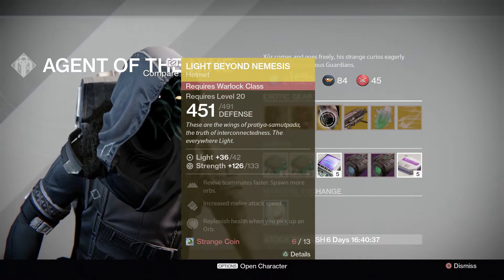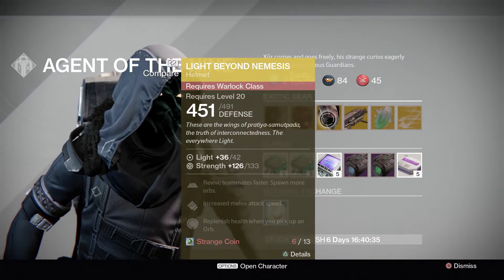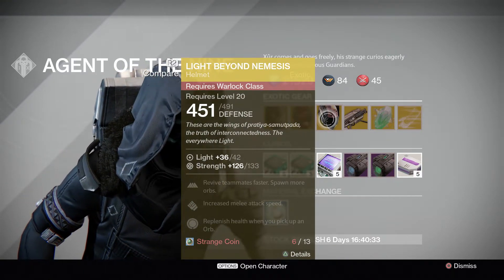For Warlock, it's going to be the Light Beyond Nemesis. Revive teammates faster, spawn with orbs, increase melee attack speed, and replenish health when you pick up an orb.